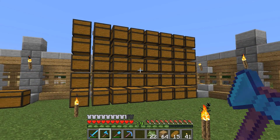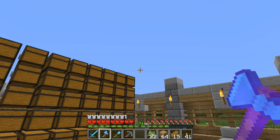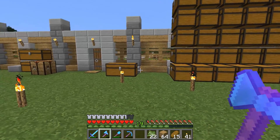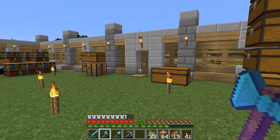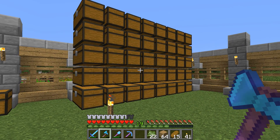We have our bank of chests ready to go — five high of double chests by eight across, so that's 40 double chests. Now I can start to unload these items and kind of organize them. So what I'm going to do right now is try to empty these chests out and get it organized into a way that I like.